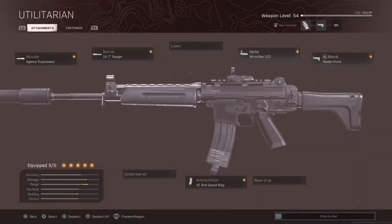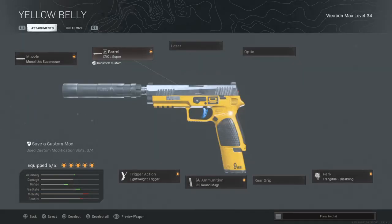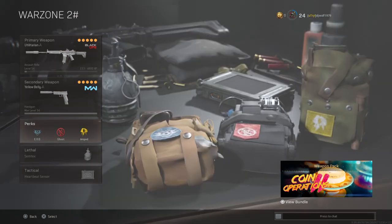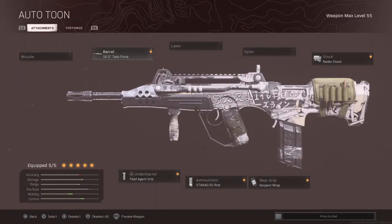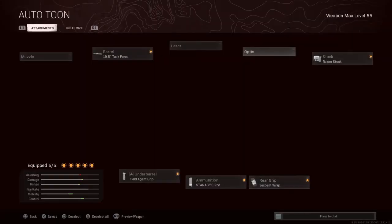I suggest the 3x but I just like the LED. Raider stock, 44 round speed mag. Also running: Monolithic, XRK Ultralight trigger, 32 round mag, Stipple grip tape — just running this for it, it's like akimbo. Perks: EOD, Amped. C4, Tactical grenade, Heartbeat Sensor. FFAR — because it's still good after the nerf: Task Force barrel, Field Agent grip, 15 round, Serpent Wrap, Raider stock.